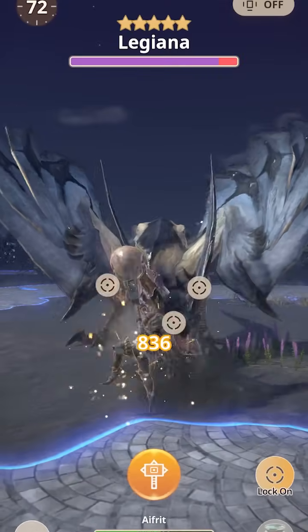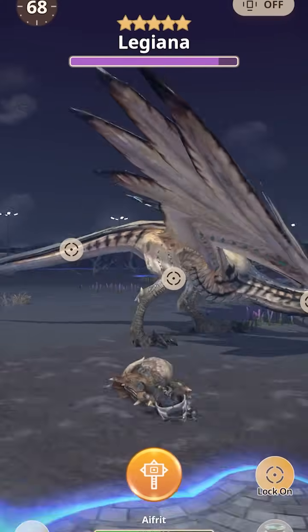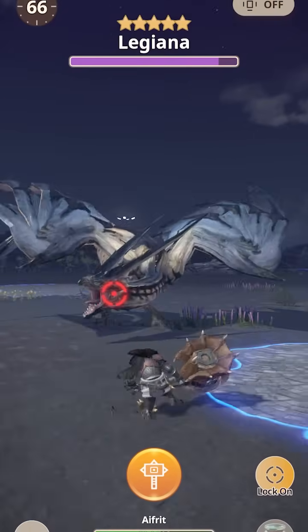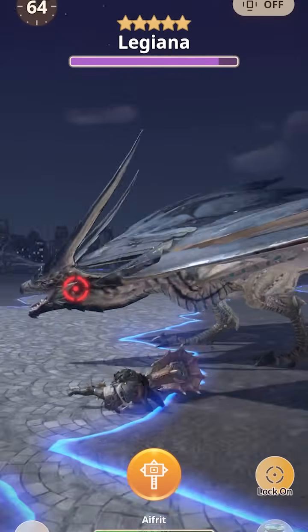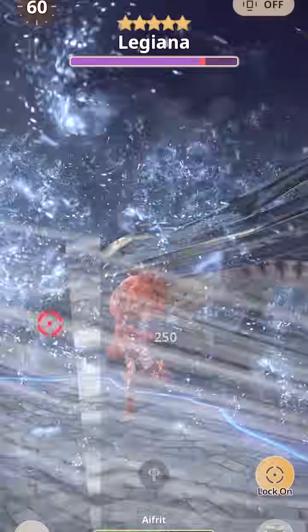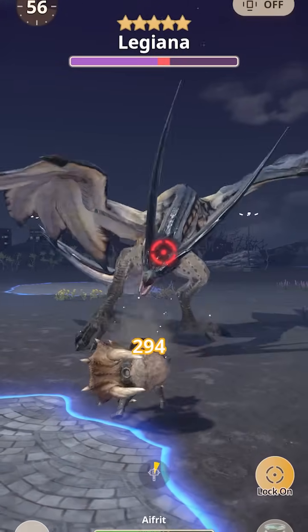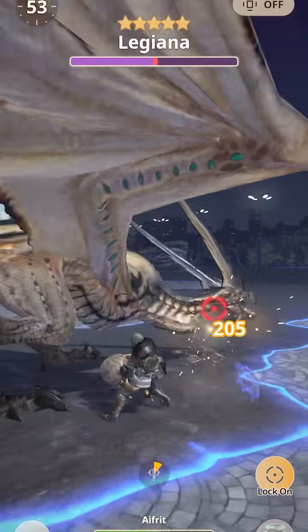So I'm going to go over the armor skills available in the game and help provide an idea about roughly how much value you are getting out of them. The damage calculation in Monster Hunter Now fundamentally seems the same as other Monster Hunter games, but the motion values on attacks seem to be much larger than usual. I've been mostly playing hammer, and in a lot of cases they seem to be twice as large.